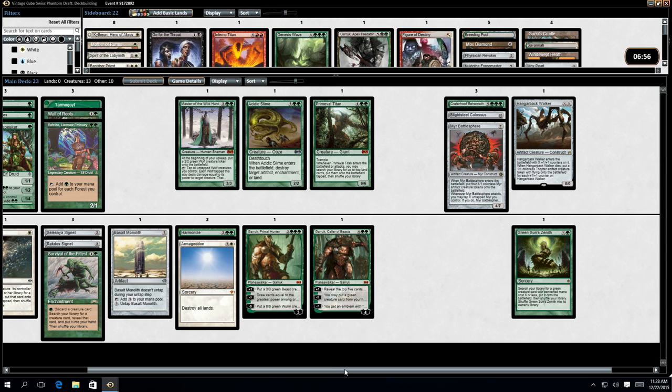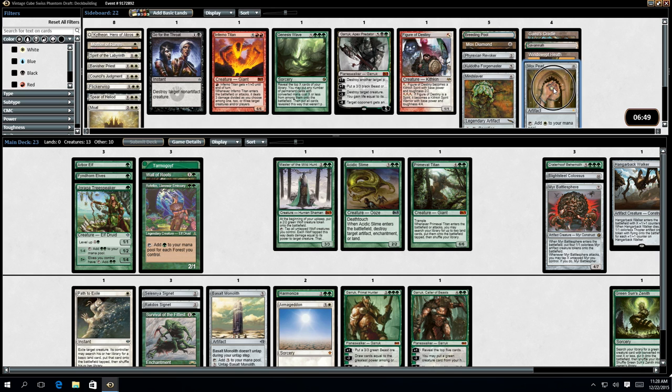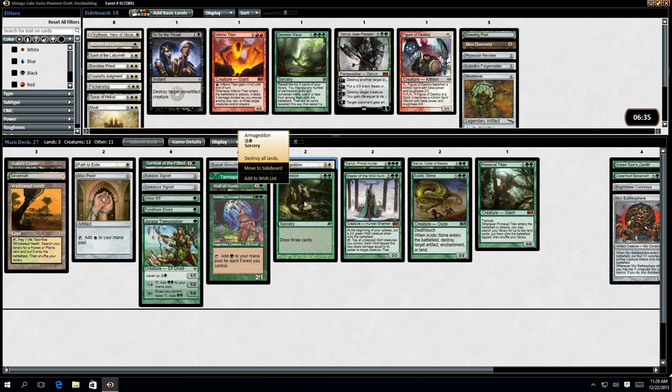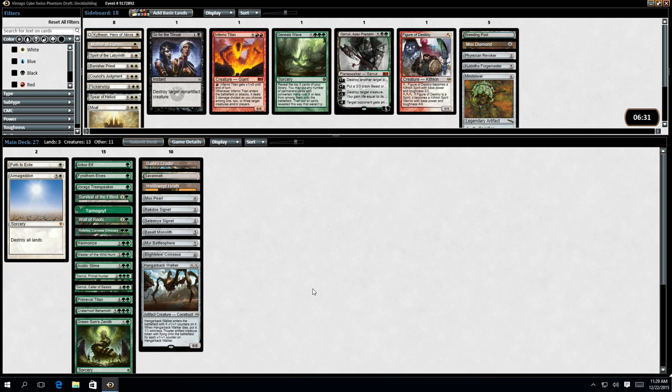I think I'm fairly happy with this deck. Don't get me wrong, I'm going to lose, but anyway. Mox Pearl, that, that, that. Rafalos and Gaea's Cradle should produce pretty much all the mana in the world. So hopefully that should be good. Sort by color - heavy green. Very, very heavy green. Hugely green.